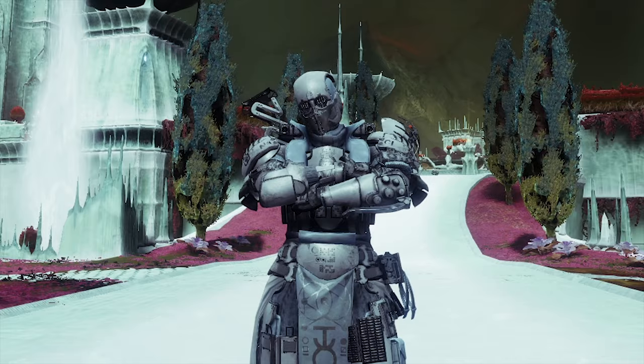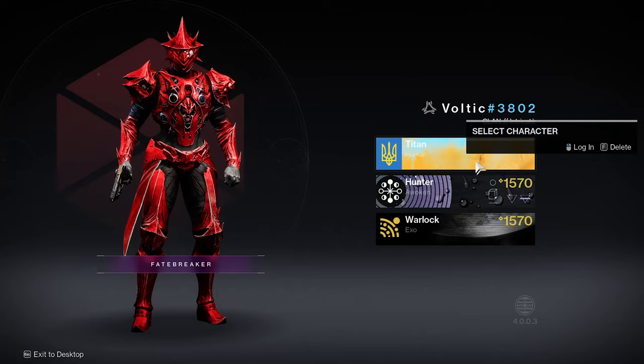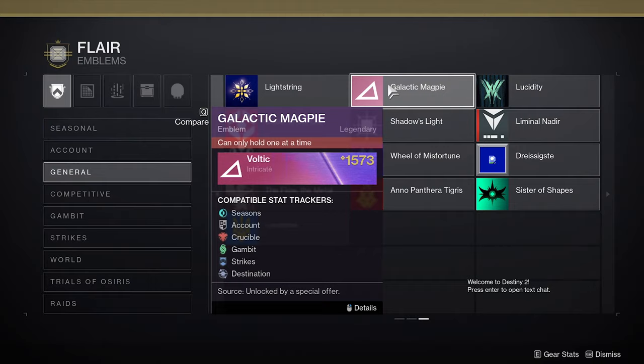Once you claim it, make sure you have Destiny 2 closed prior to getting back on the game, otherwise you won't see your emblem right away. Once you've done that, make sure to select the character you want to put that emblem on, open up your character menu, then go to your collections. From collections, go to Flair, then go to Emblems and then the General tab, and look for the Galactic Magpie emblem — it's gonna be right there.